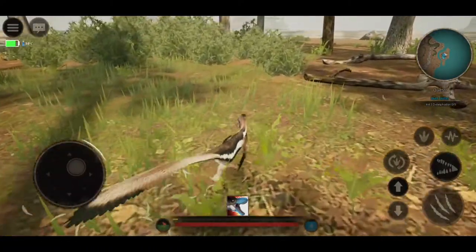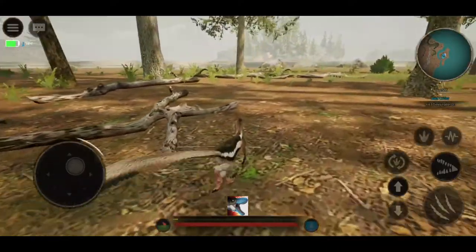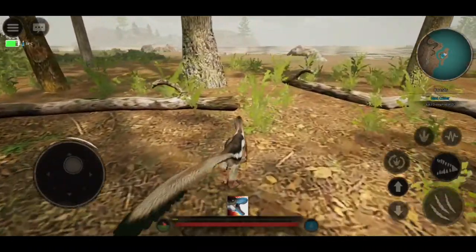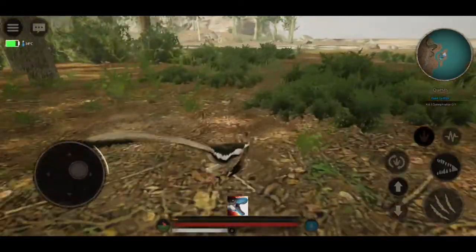So first of all, let's quickly go and see — there's a small little mission over here. It wants us to kill another dinosaur, three of them in fact. Let's get down to that and see if we can find where this little critter hole is.